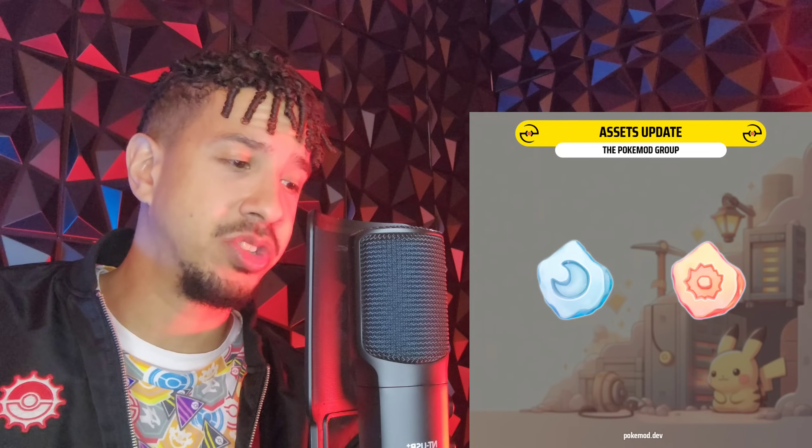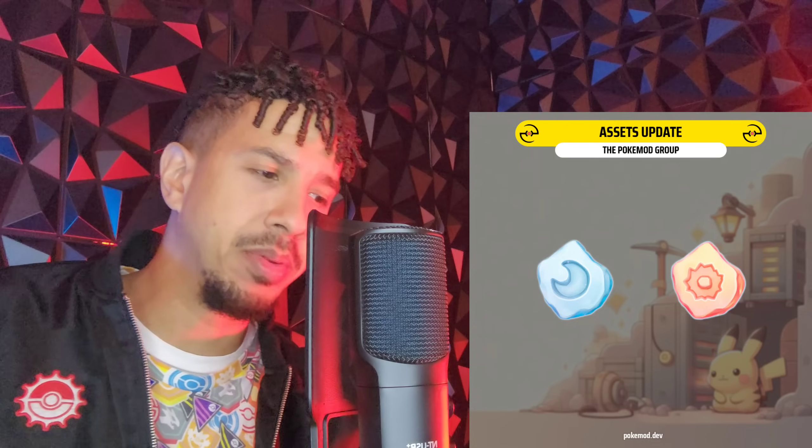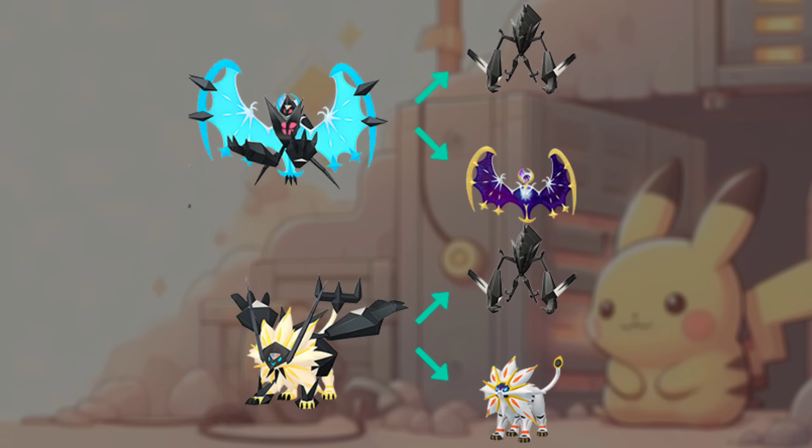Those assets are in the game. We have the two pieces that are going to probably be coinciding with the fusion. They were kind of hidden for a while, but they did reveal them recently within the data. We have even more images within the assets showing that the fusion is going to be taking place between Necrozma and Lunala, and Necrozma and Solgaleo. You should be able to get these shiny out the gate, and they're going to be working kind of like a mega, I would think.